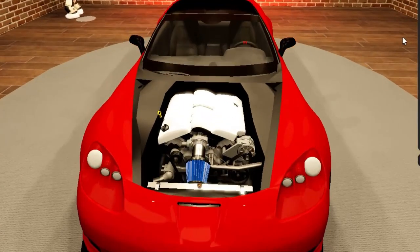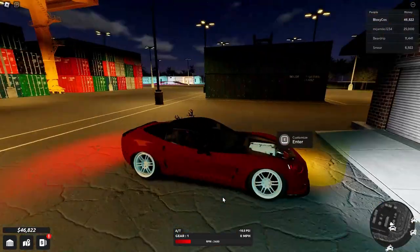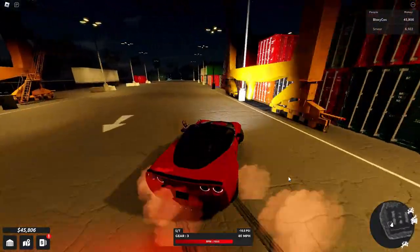Let's make the intake red as well so it matches the color. I actually wanted to paint my rims black, but this looks pretty cool. I'm not that good at drifting, but I try my best.